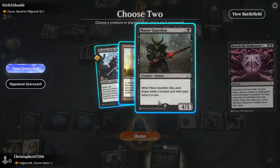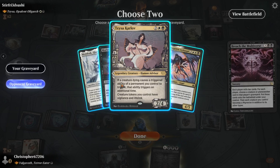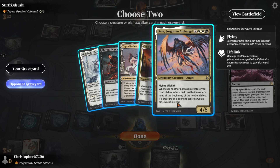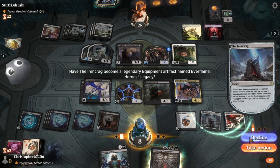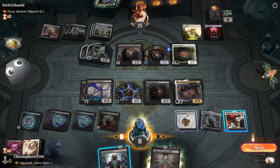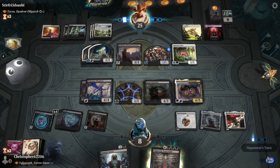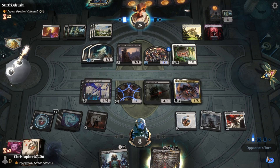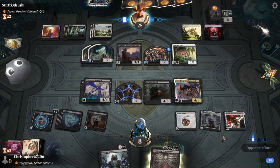Not great, not great. Little bit better though, little bit better. We have lifelink now — that's nice. All our opponent has to do is not attack with Gothmog and the lifelink doesn't mean anything. But I technically have two protection effects on the battlefield.